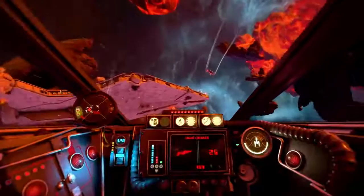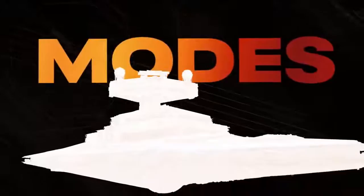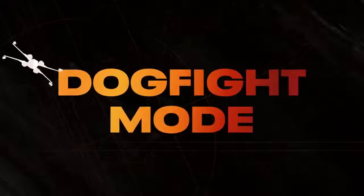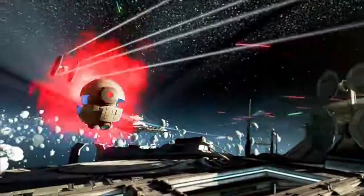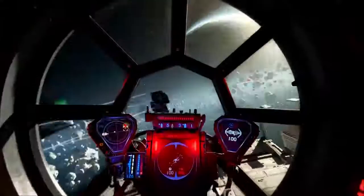This will be critical in Star Wars Squadrons' multiplayer modes. First up: dogfights — an all-out 5v5 battle. Fine-tune your loadouts to work as a team, moving in on the enemy. Utilize components like tractor beams, turrets, and mines to slow down your opponents or set up your squadmates for the kill.